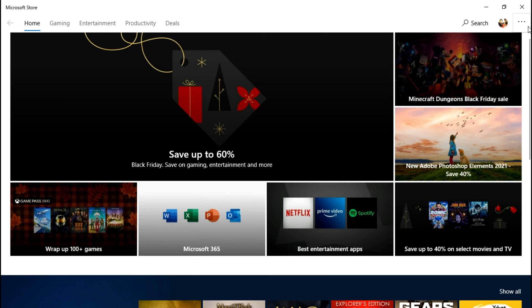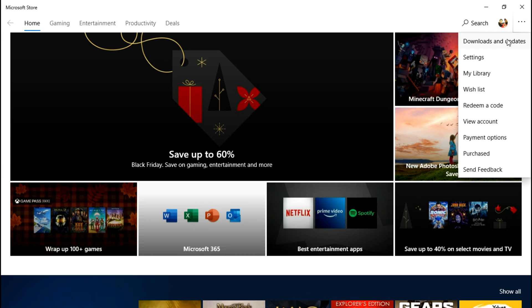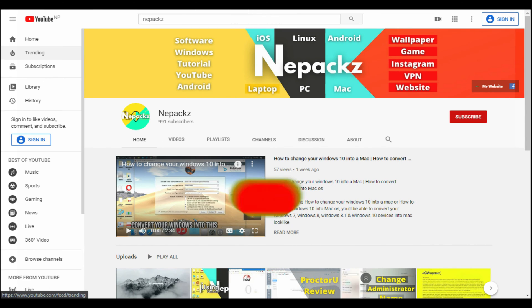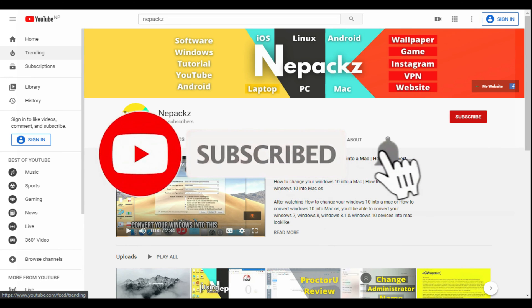Select the three dots in the top right corner and choose Downloads and Updates. From here, select Get Updates and all your installed applications should update, including Minecraft.